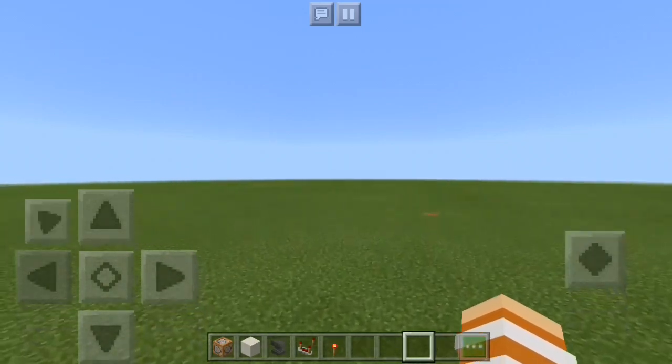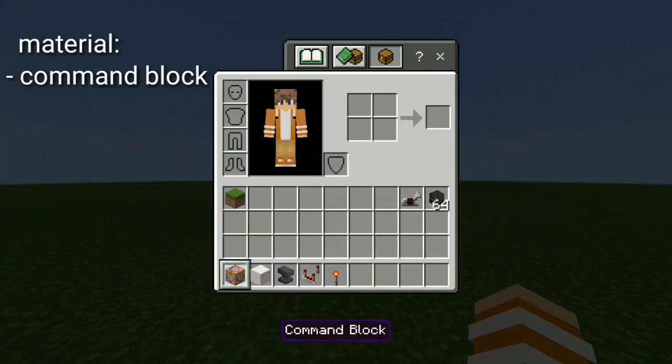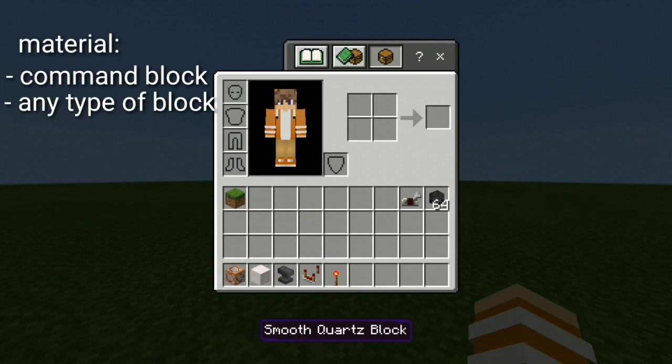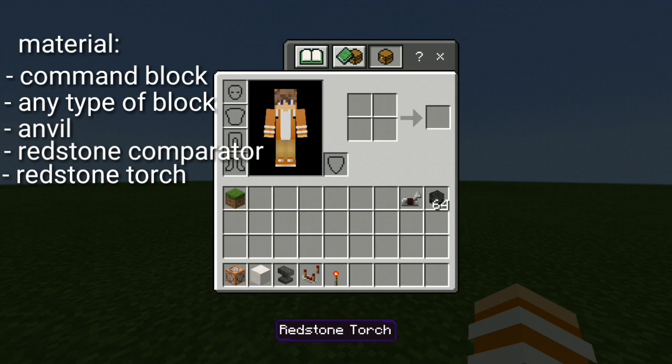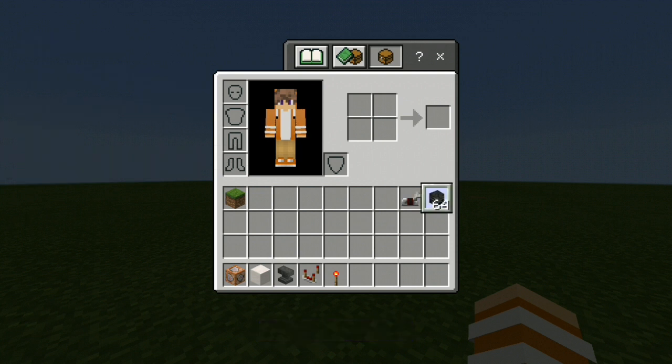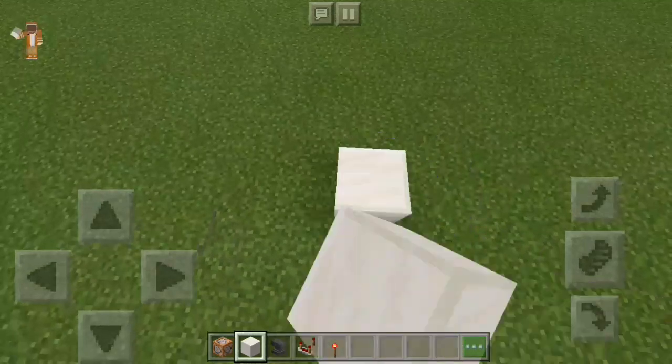So first of all, you have to prepare the materials. What you need is a command block, any type of block, an anvil, some comparators, a torch, and anything that looks like a bazooka and anything that looks like a rocket. I couldn't find anything that looks like a rocket, so instead I'm just using a wither skeleton skull.